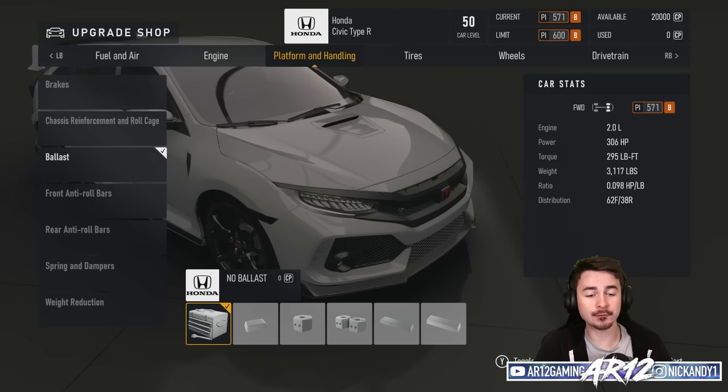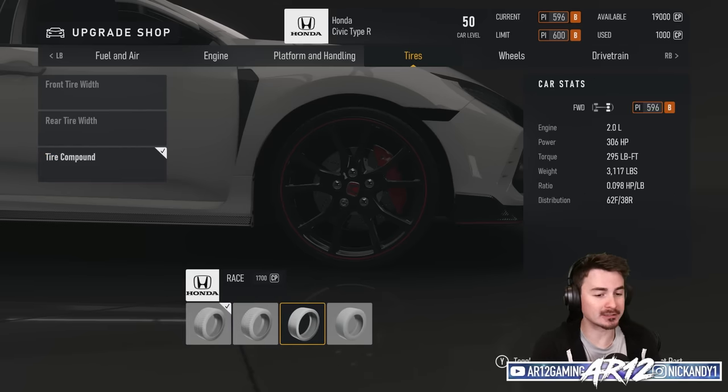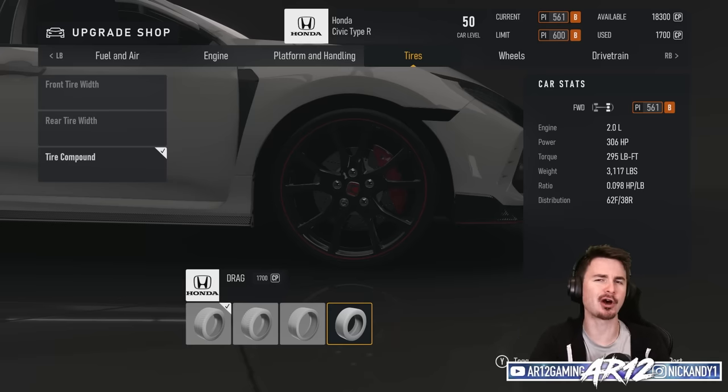So again, if you're going for a build in a specific class, ballast can be a great way to do it. Unfortunately, the tire compounds are exactly the same as they've been in Forza Motorsport games previously — they haven't got the same upgrades as Forza Horizon. All there is is street tires, sport tires, race tires, and drag tires. There are no drift tires, no semi-slick tires, and there aren't even any tire compounds with tire letters around the side to make your car look a little cooler.